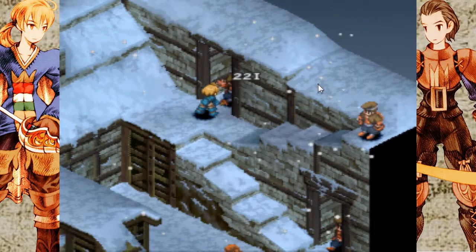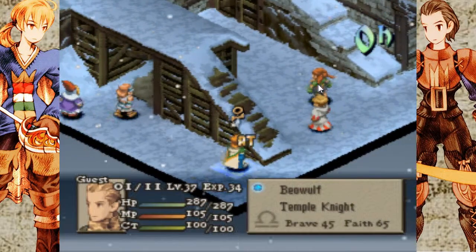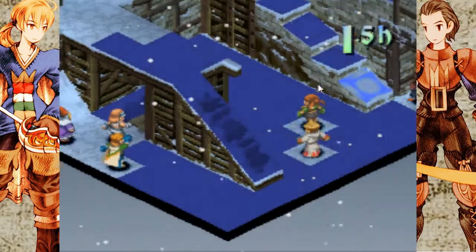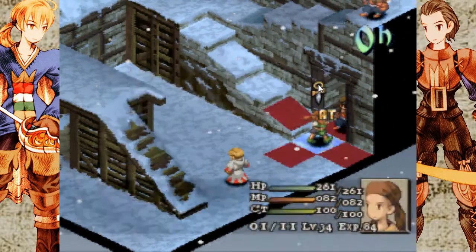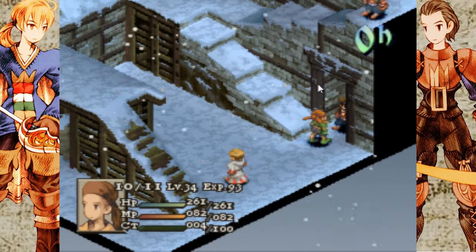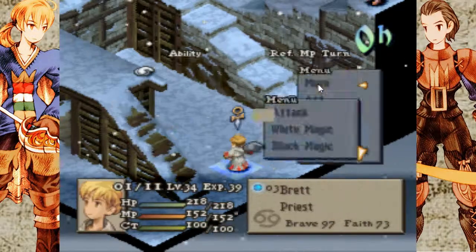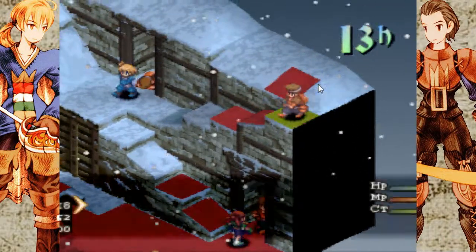The goal here for this battle is basically just to kill off all the chemists as quickly as possible before they get a chance to revive each other and stuff. If you can disable them, that helps too. If you can't finish one of them off though, you're probably in a bit of trouble because they have hi-potions and those heal 150 health.